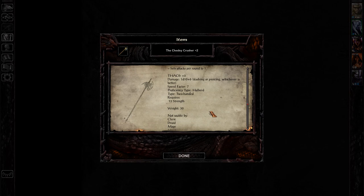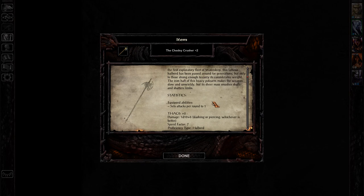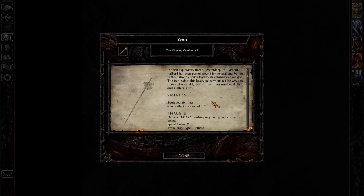This is the Chesley Crusher as you can see here. It's a very good halberd except that it sets attack per round to one. That's the biggest downside to this weapon.